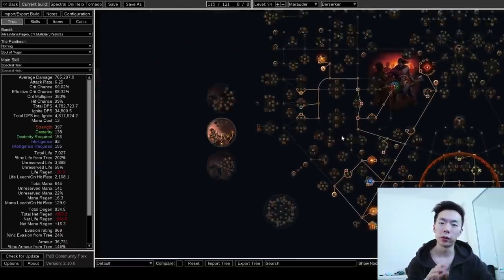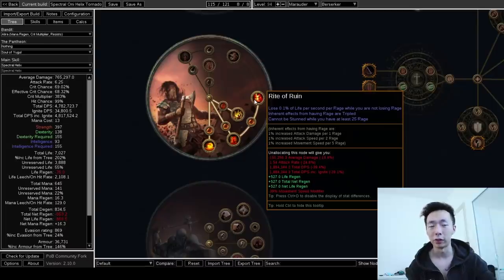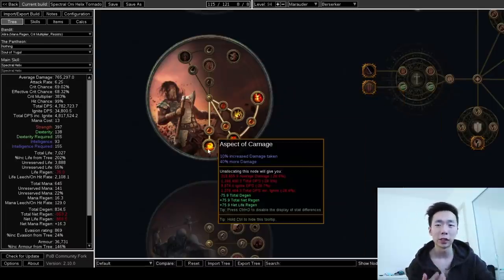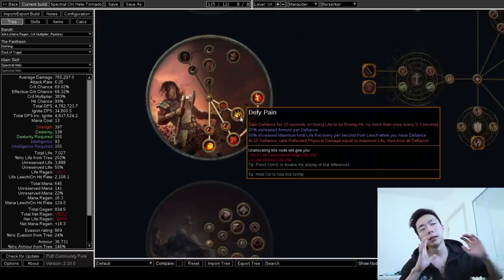The tree gets really interesting, but let me go through the Ascendancy first. You're taking Crave the Slaughter and Rite of Ruin, which gives you a ton of degen for a lot of damage, Aspects of the Carnage because it's the best generic damage node in the game, and Defy Pain. Before we continue, I want to talk about degen — I've tested this, as you can see in the videos, and degen is not an issue, for three reasons.